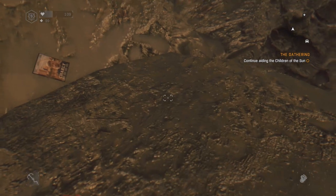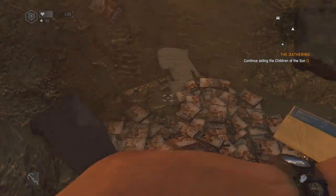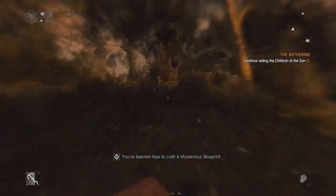So once that one digs down a little bit, go dig the other one a little bit. When you hit the bottom of the one you dug first — the one with the shovel in it — it's gonna pop down and you're gonna see a blueprint right there. It's called the mysterious blueprint.